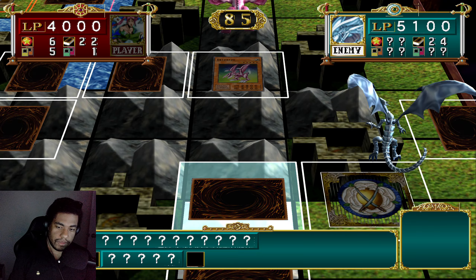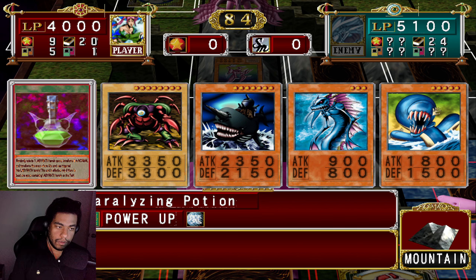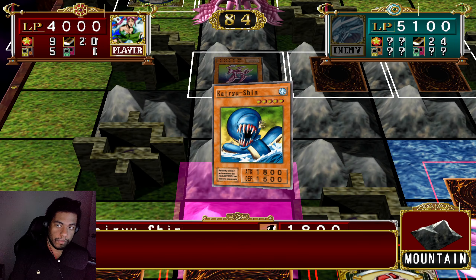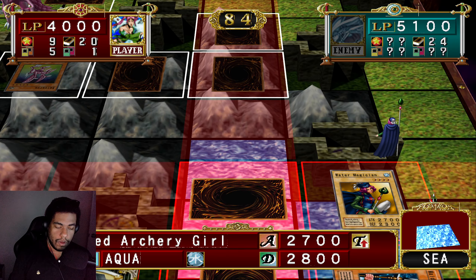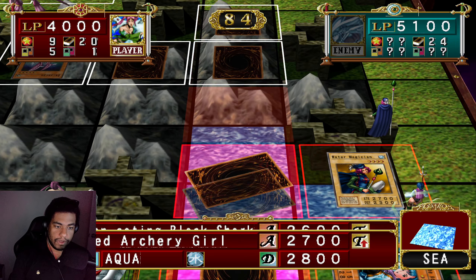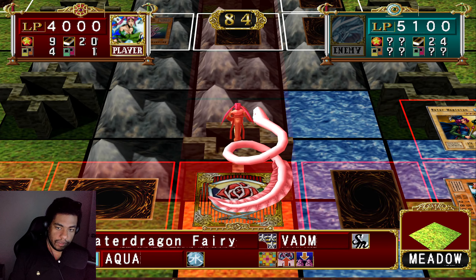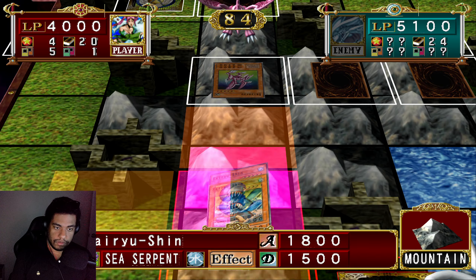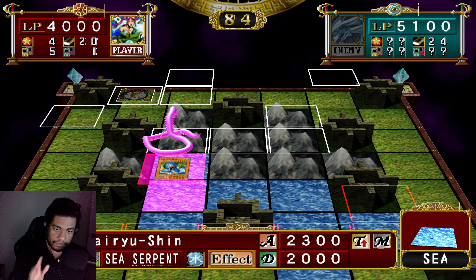I gotta be careful — I think because of that card, he actually might have like a Mystical Elf. That's a predicament. I mean, it was bound to happen, so not the worst thing ever. Let's do this now — this is good for us. Let's do this. It's not pretty, but it works.